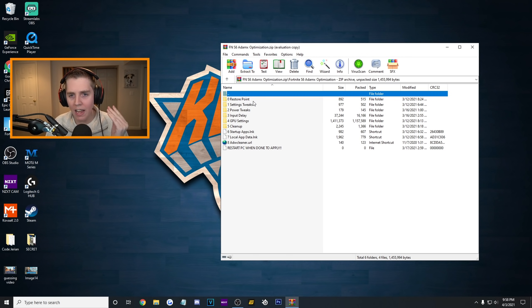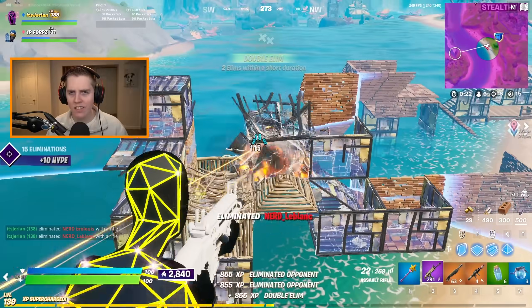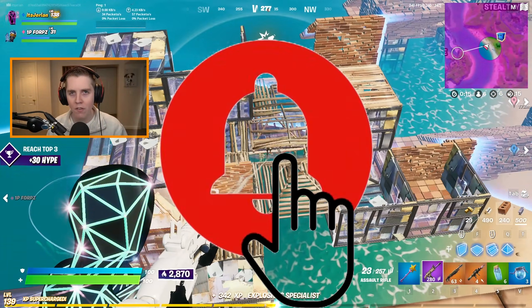I really don't think you're going to need to use that because these were basic tweaks — I did not show the input delay or the MSI one. We covered everything. Drop a like. Overall guys, that is my FPS boost guide for Chapter 2 Season 6. So if you enjoyed the video or you learned something new, do be sure to drop a like, subscribe to the channel, and turn on my post notifications.